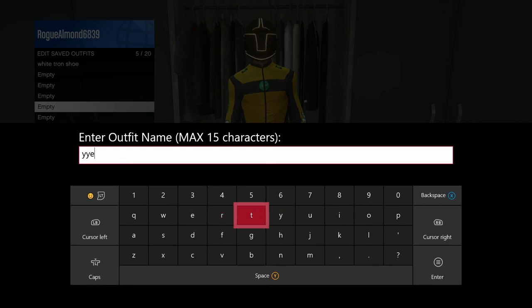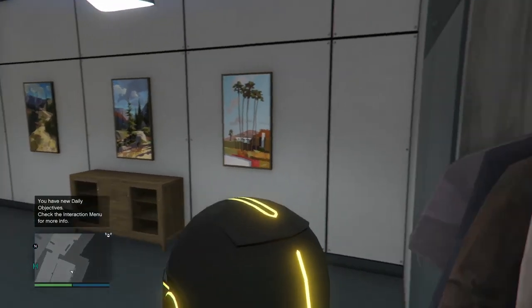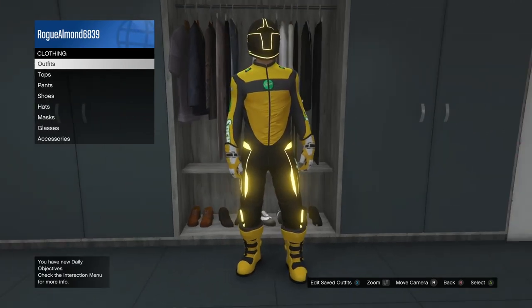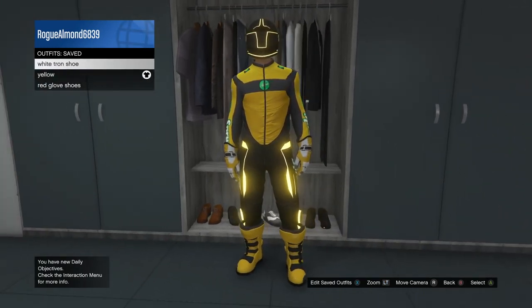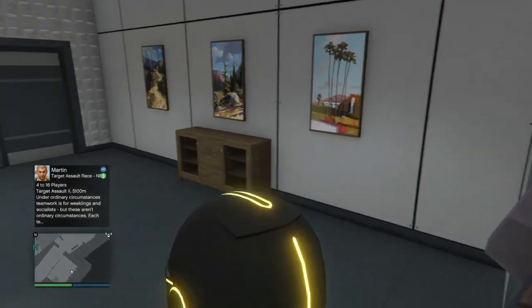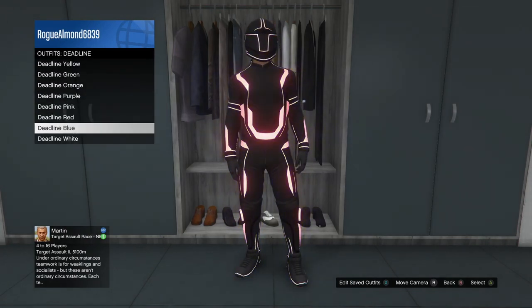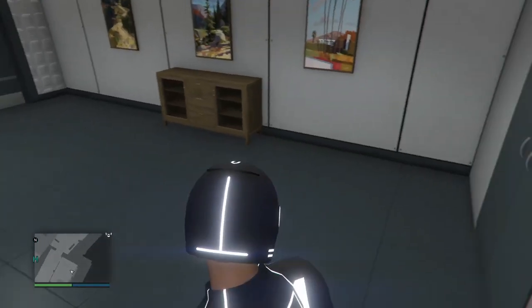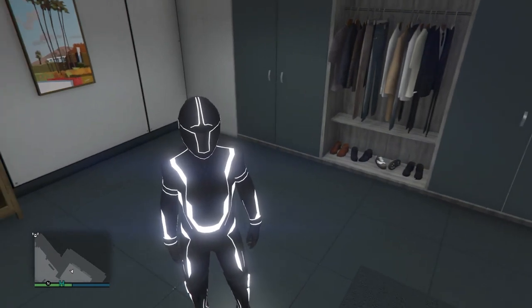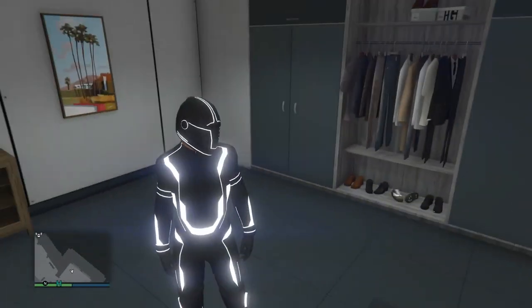Name it whatever you want. Right now I can't access these two outfits because they have merge components on them — you need to access them through Crooked Cop. First thing I'm going to do is merge the white Tron shoes onto the first outfit, so I need to put the white Tron suit on. It's as simple as that — it's just like doing race boots and race gloves, same component, just a different outfit. Once I have the white Tron suit on, press pause, go to online, go to jobs, play jobs, Rockstar created, go down to versus and pick Crooked Cop.